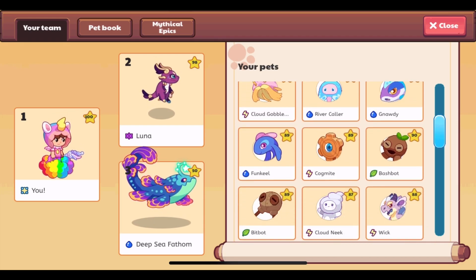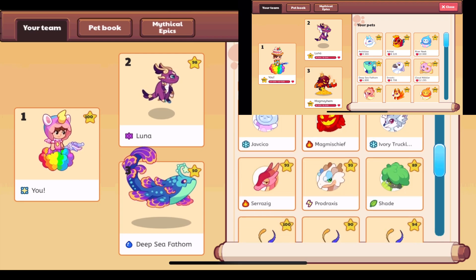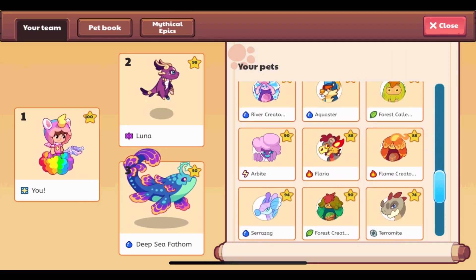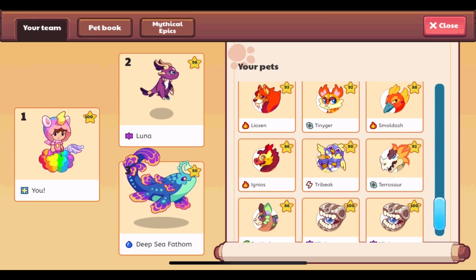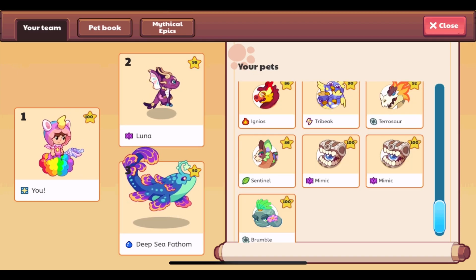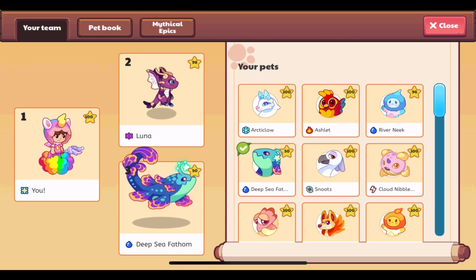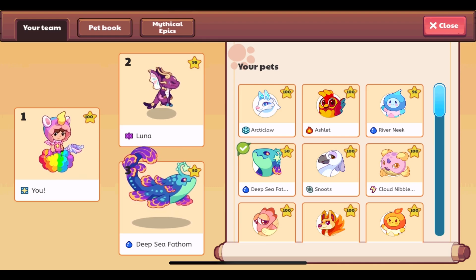You can probably tell that the hearts don't show up anymore — it's just the element icon and the pet's name. I think that looks better than with the hearts at the bottom. The icons for all of the new elements can be seen: shadow, physical, astral, plant, fire, storm, water, ice — all of them. I really like the icons; they look extremely cool.